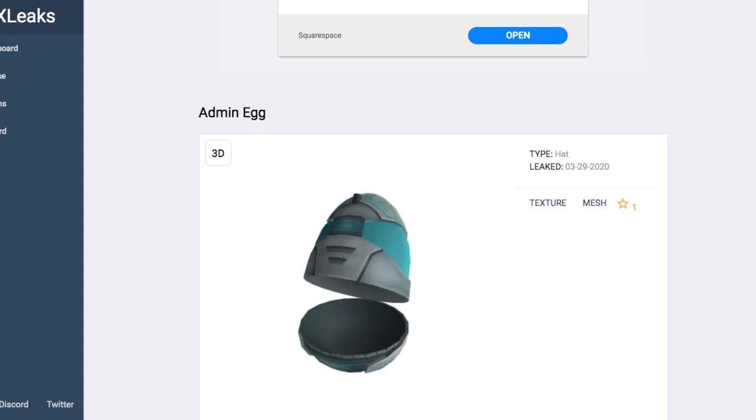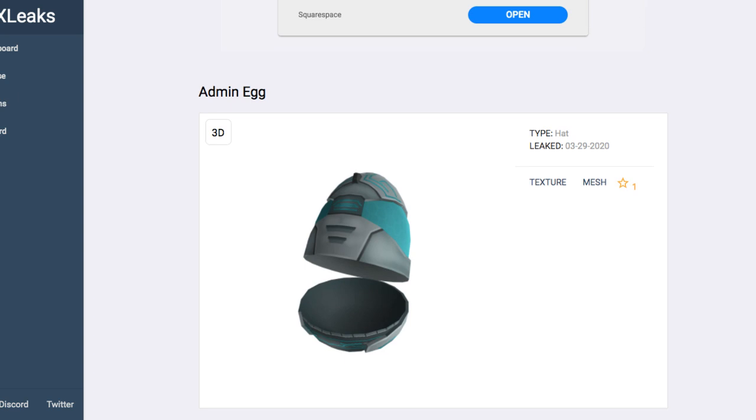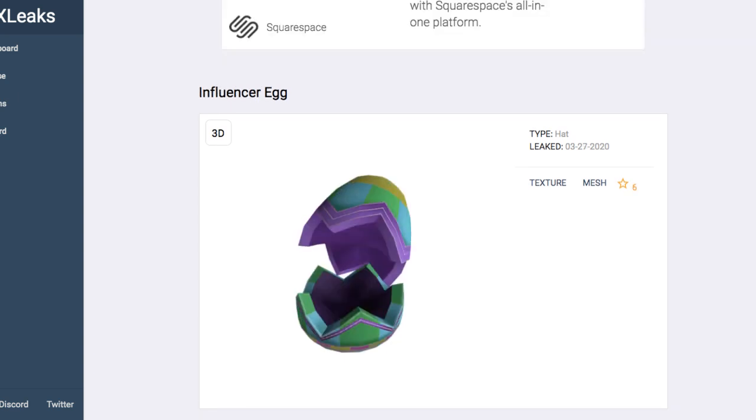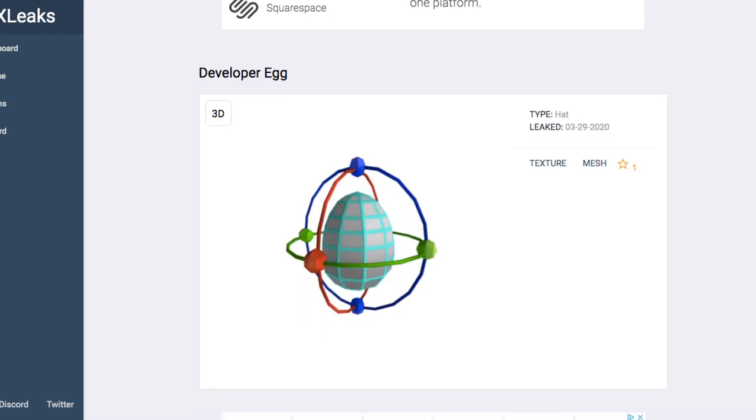Let's talk about the eggs that these will be dropping. Here's the Admin Egg — it matches the Launcher pretty well. The Influencer Egg also matches its Launcher pretty well; it's more of a party egg with more colors to it. And then the Developer Egg, which kind of plays off of the Roblox Studio thing — the axes you use to manipulate the position of an object in Roblox Studio. That was pretty smart.